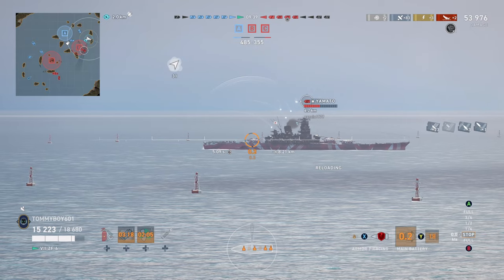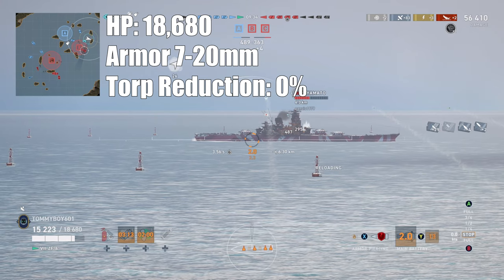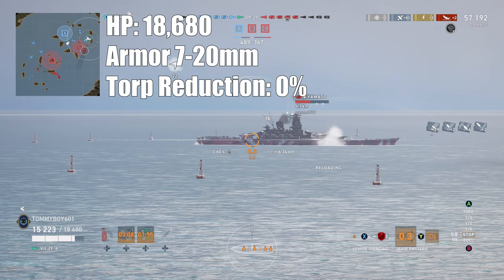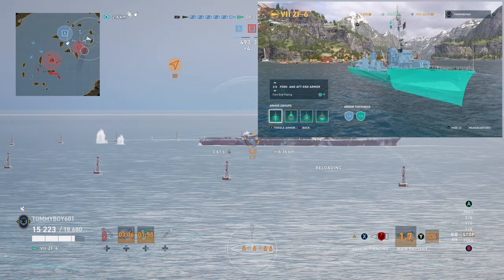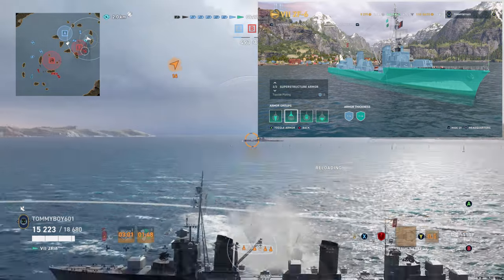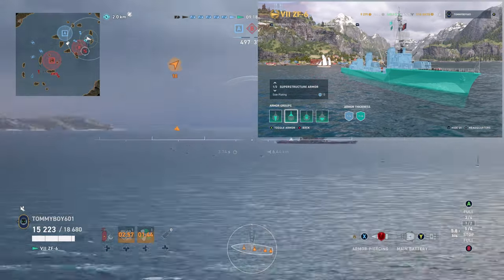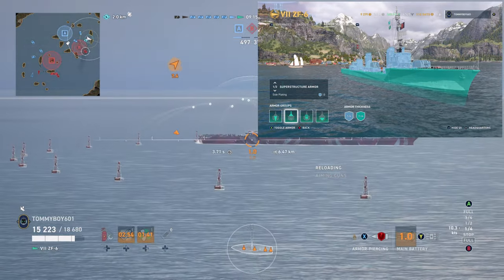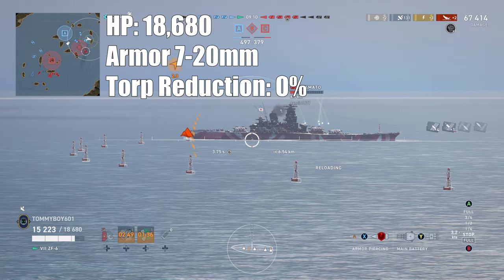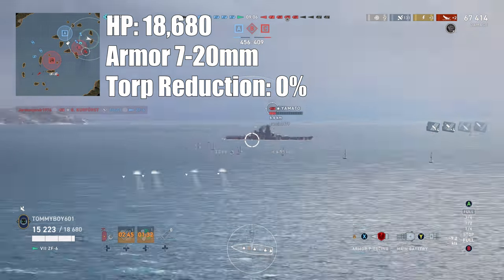Now let's get into the stats. The ZF-6 has 18,680 hit points with an armor thickness between 7 and 20 millimeters. Most of the ship has 19-millimeter armor on pretty much all of the hull, and up in the superstructure you're looking at 13 millimeters of armor. Nothing too impressive or anything you wouldn't expect on a destroyer, and no real weird quirks with this vessel. It does not have any torpedo reduction.